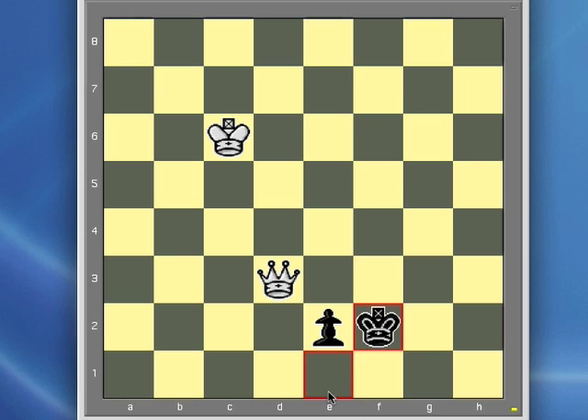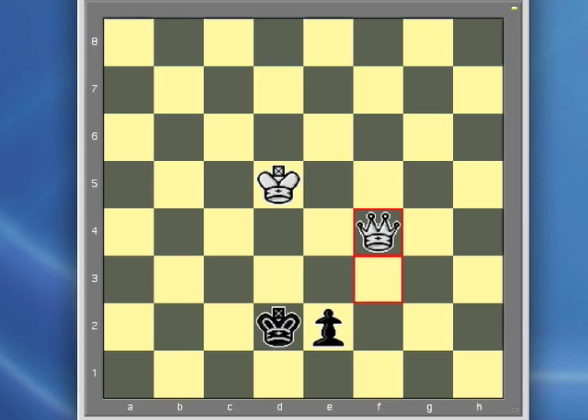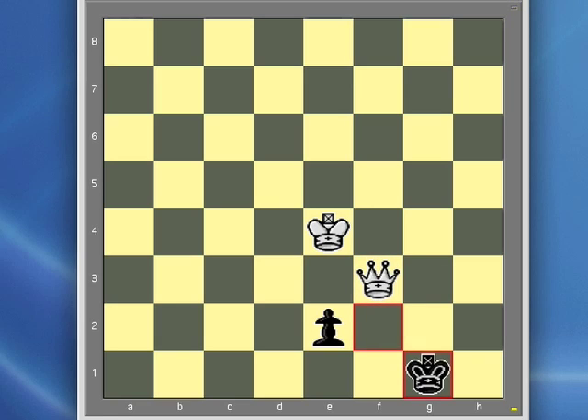Forcing the king in front of the pawn and allowing the white king to advance. There is another alternative to pinning — white moves here to f4, check — and this works similarly to the pinning move. Again, forcing the black king in front of the pawn. The white king advances, and now with the white king in support, the queen can end the game in four moves: capture the pawn and deliver checkmate.